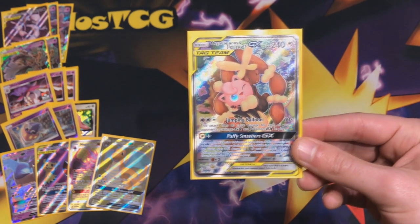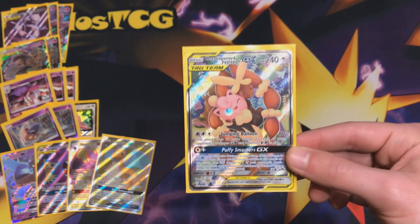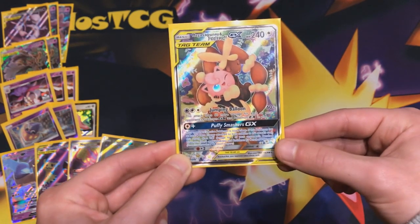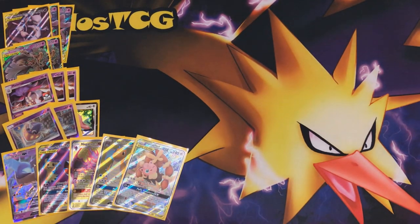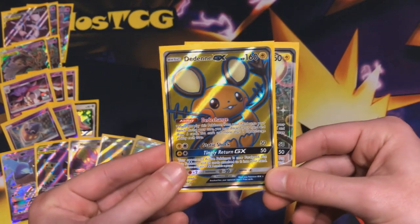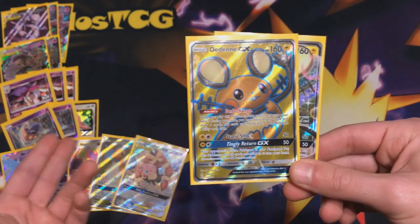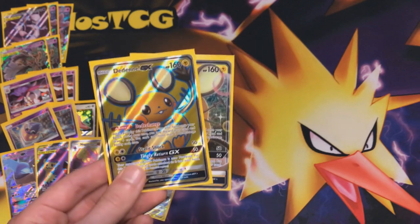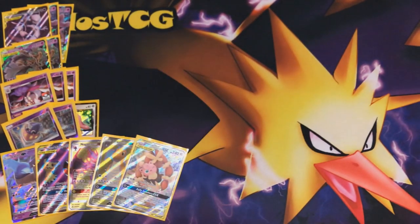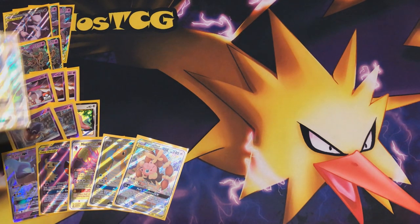Then there's Mega Lopunny & Jigglypuff — this is going to be used in mirror matches. If the opponent uses a lot of Mew Mews, you can punish them with Jumping Balloons, dealing 60 damage plus 60 more for every GX Pokémon they have out. It also works fantastically against Pikachu & Zekrom and if people play a lot of Dedenne down. Don't sleep on Puffy Smasher GX either — sniping 200 if you have five energies in total. As for support Pokémon, we're running two copies of Dedenne GX, which is fantastic in a format where going first you cannot play a supporter. You can find it with Quick Ball or Cherish Ball and keep rolling. The downside of discarding your hand isn't too bad here because we can reuse all these GX attacks from the discard pile with Mew Mew.